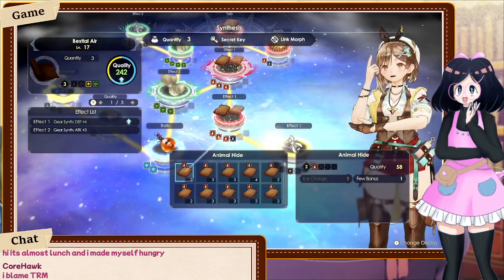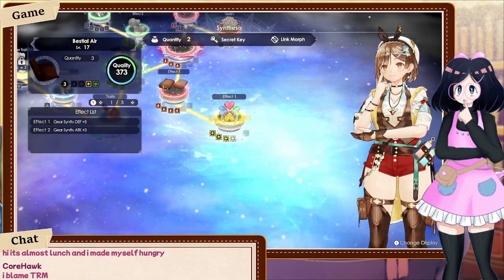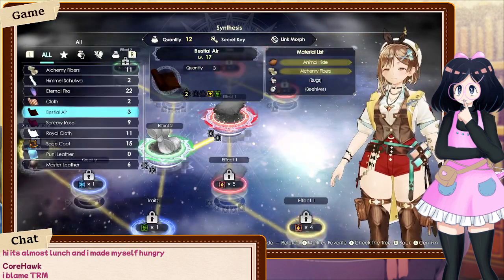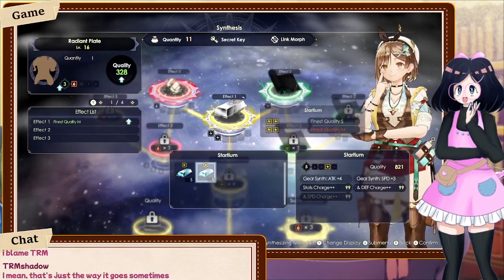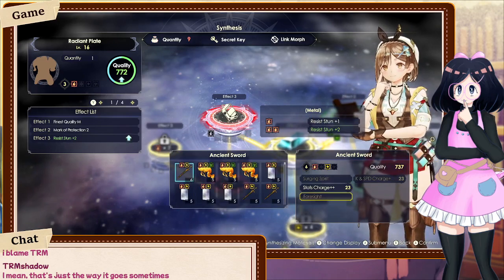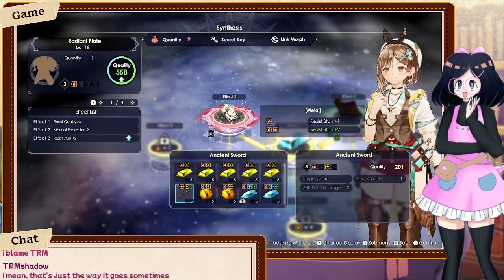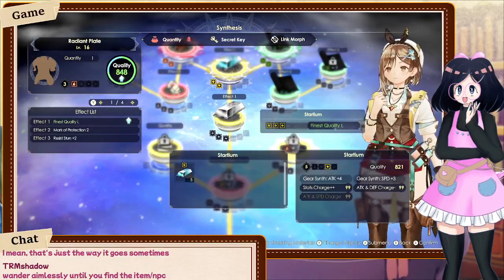I'm trying to raise the value of it because if I do it'll make this easier to craft. Oh, I don't have to make the thing — good. We accidentally found what we were needing, so that's all good now. That's the way it goes sometimes. I was kind of thinking it would be there so I was just looking off-stream because I needed a break from something I was working on, so I figured I'd just boot up the game and look around.